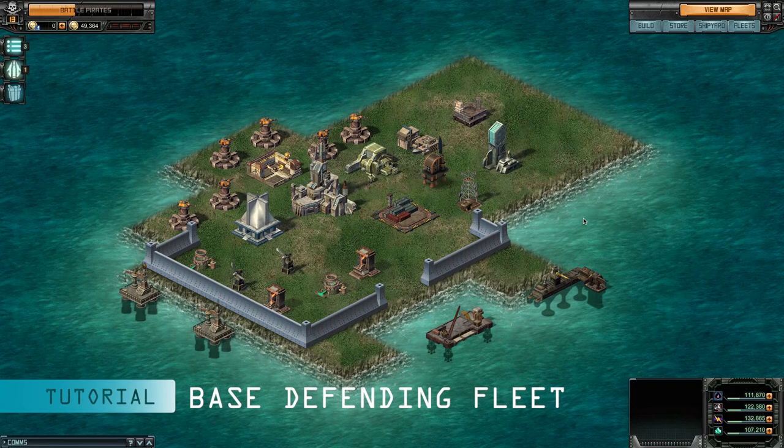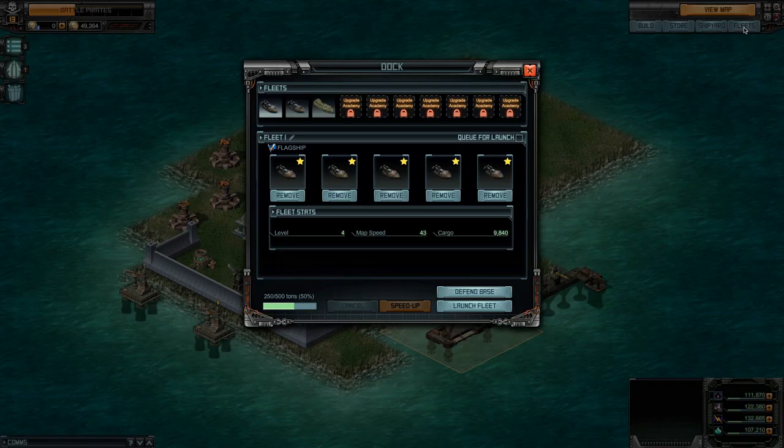To aid you in defending your bases, you can choose one of your fleets to be your base defending fleet. Open your dock, select one of your fleets, then click on defend base.